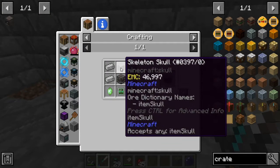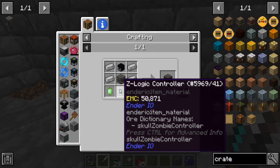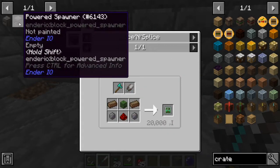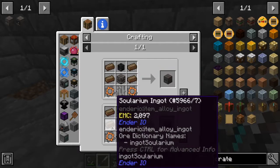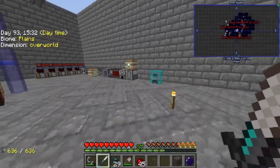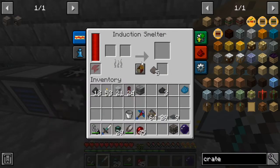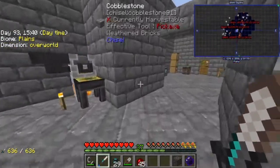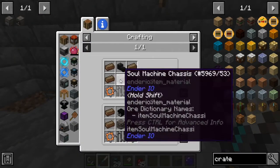We actually might need a second one here. We need the slicing splice, which needs another one of the solitude dye chassis. So let's go ahead and get an extra one of those. I'm going to put this in there and we need to craft another one of those simple chassis, which is super easy.